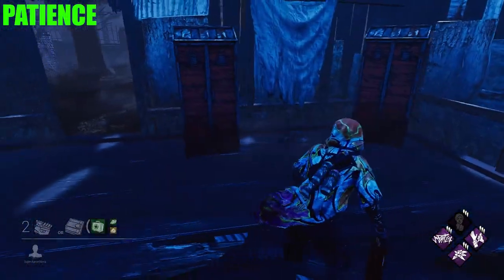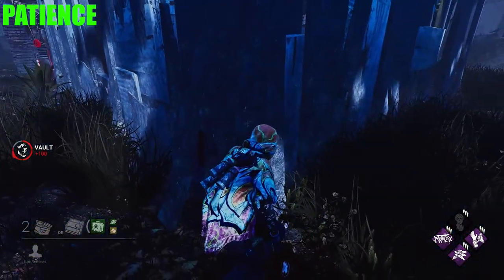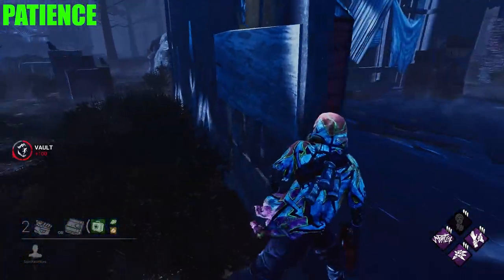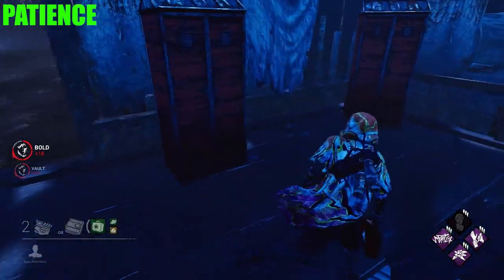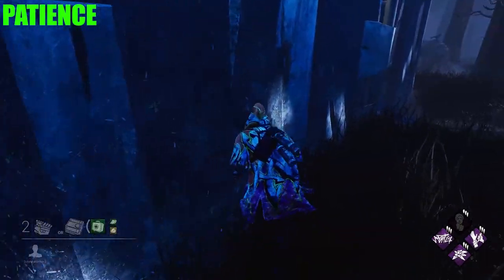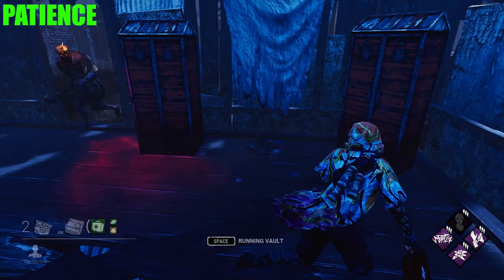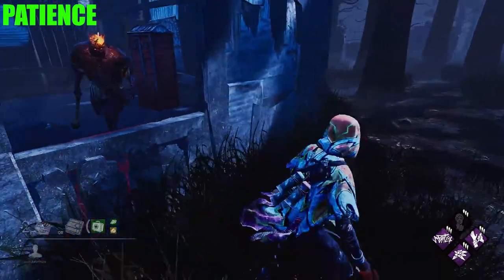The next topic is patience, and this can be used at any loop where you might lose line of sight of the killer. For this example I'm going to use Shack. Shack is a very strong loop but can still be mind gamed by the killer. What you can do to prevent being mind gamed is stop at little areas where line of sight could be lost — slowing down in about the middle of Shack, so if the killer comes through the door you can still get a fast vault, or if he doubles back you can redirect yourself and go towards the pallet.